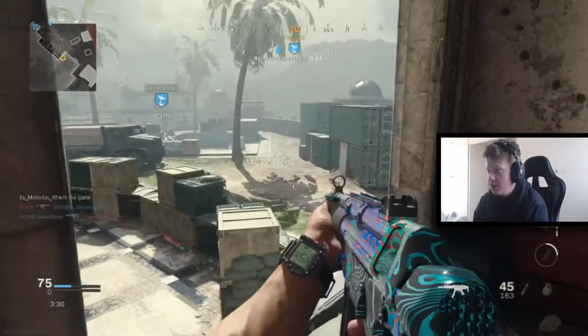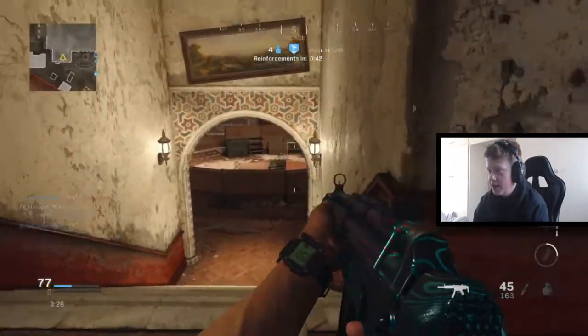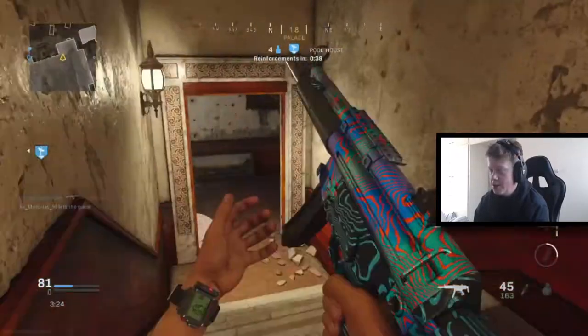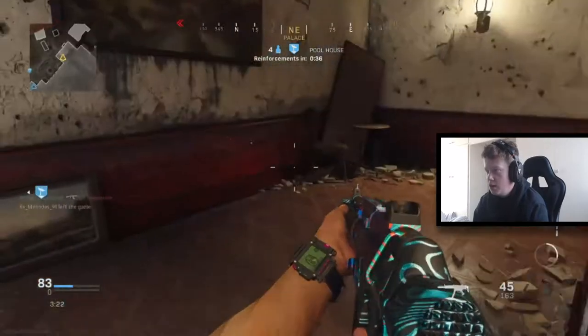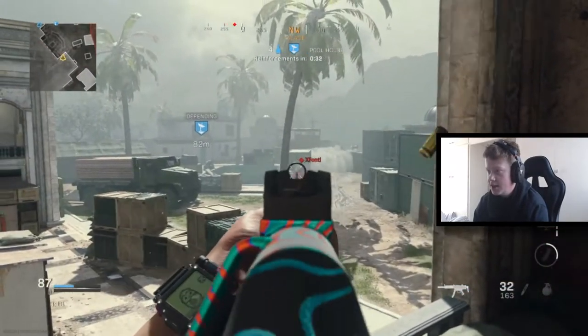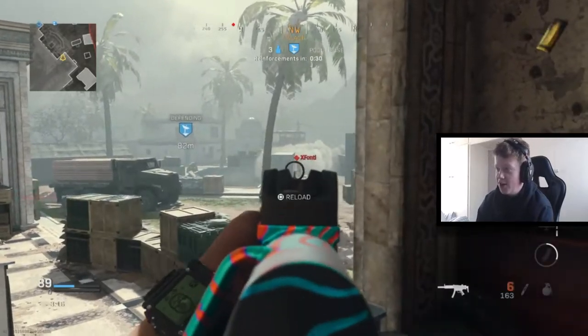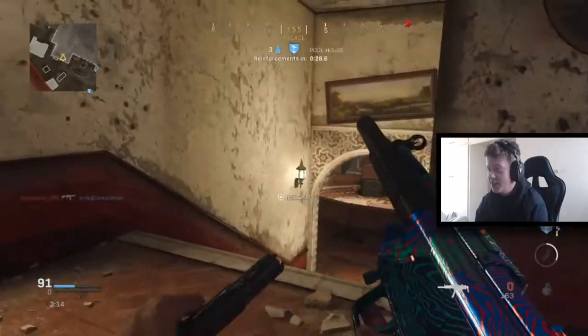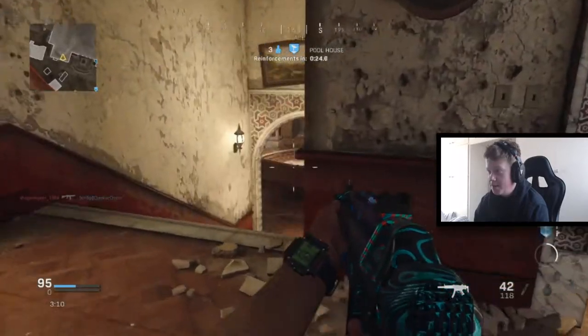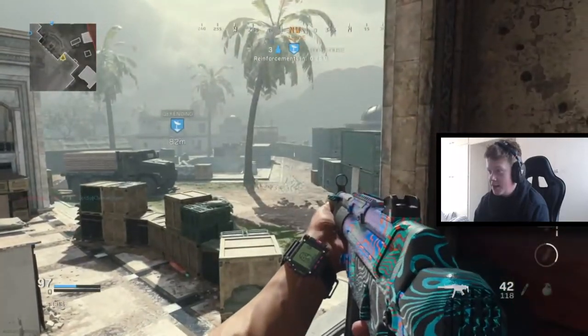Teams seem to be right over at the headquarters. I like this spot because you can kill them as they're pushing towards the hill — headquarters, I keep thinking we're playing Hardpoint. There's someone who's just left the game. This kid's got a riot shield — the only reason I'm not killing this kid is because he's got a riot shield and I couldn't hit his feet. Let's just get this VTOL.